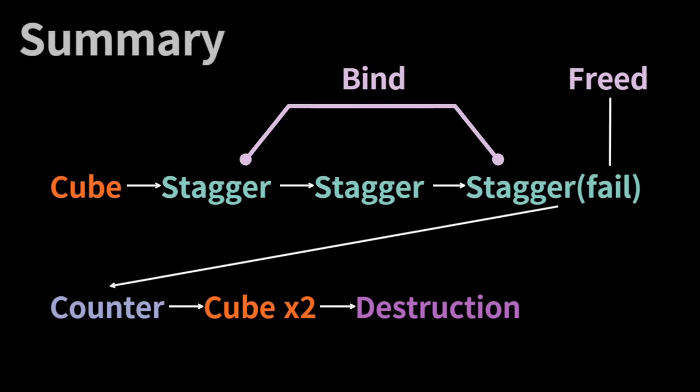In summary, the sequence is: at the start of the raid, one person throws the cube and you succeed the first stagger, then the second stagger, then you fail the third stagger, succeed a counter into a stagger, then immediately throw two cubes from two players, and throw destruction bombs to reset his wiping buff.